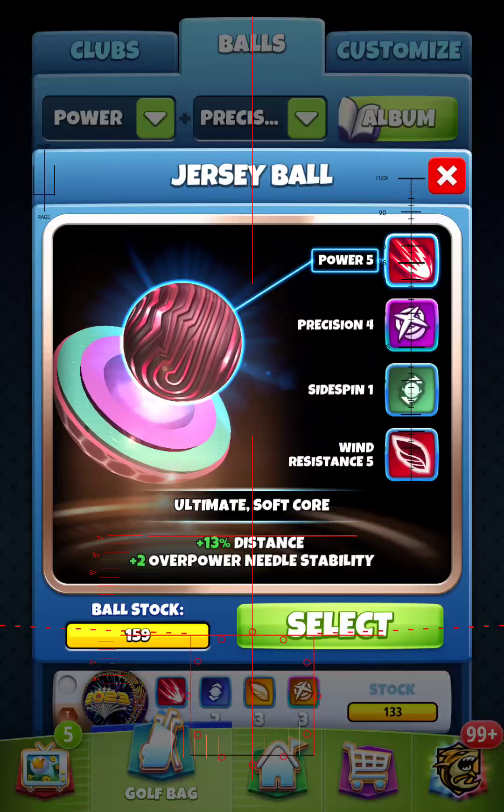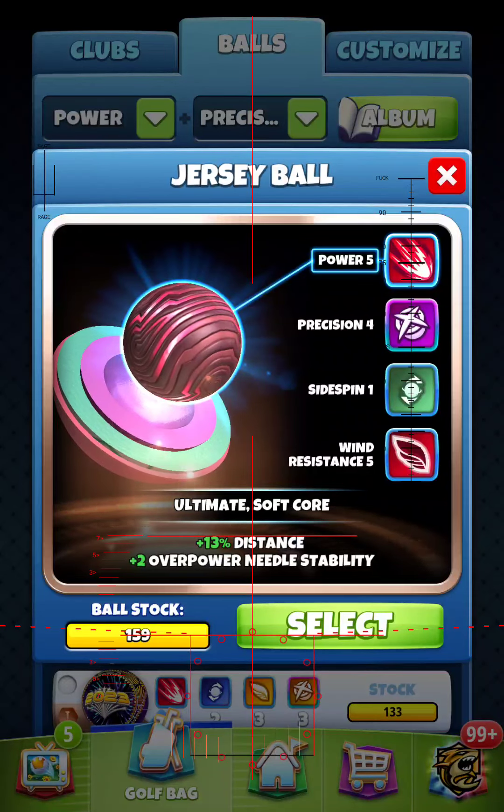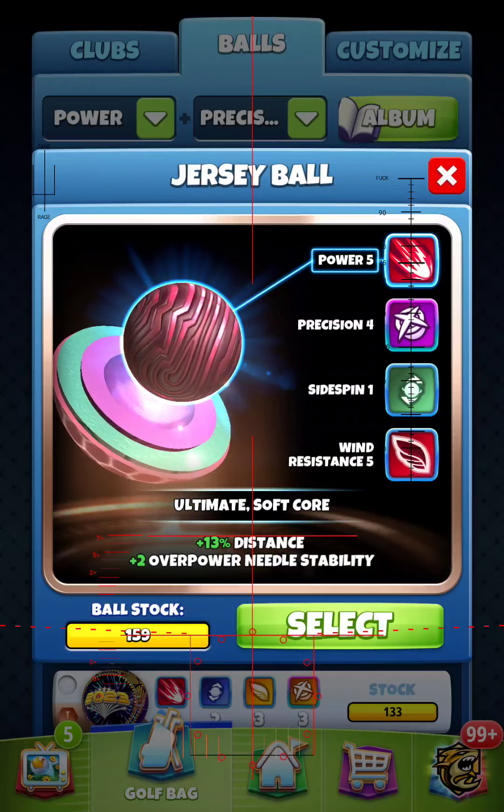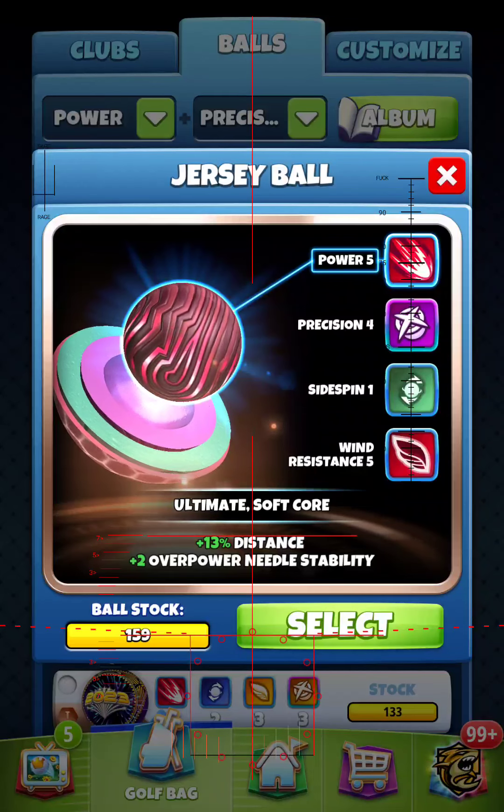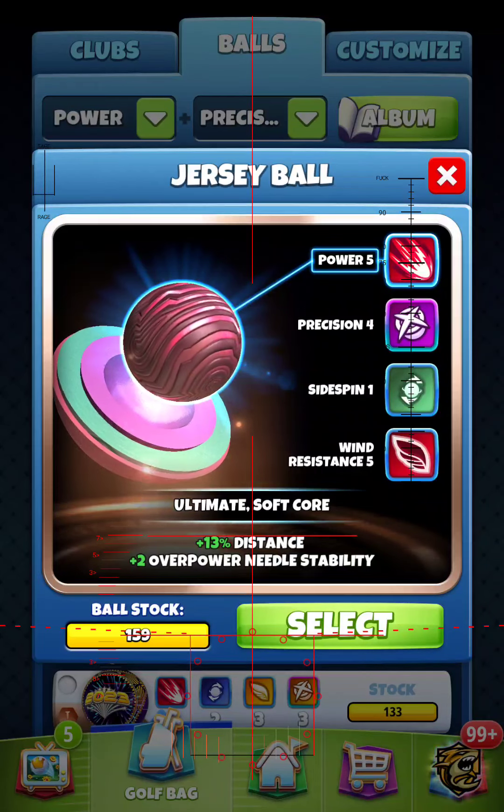This new ball has 2 side spin, so it's going to be a ball that you're going to be able to use in more situations, having those 2 side spins. In my opinion, having the plus 3 overpower needle stability — that's just what we want in a ball. A Kingmaker, a Kingslayer style needle — that's what we all desire.